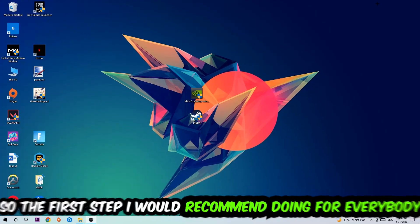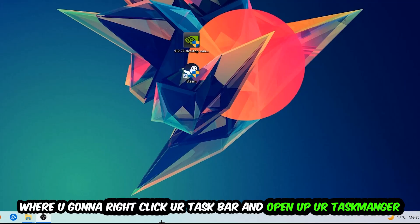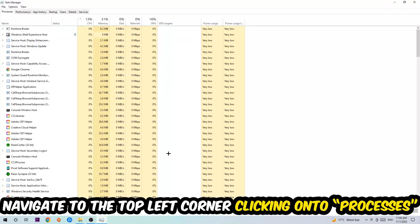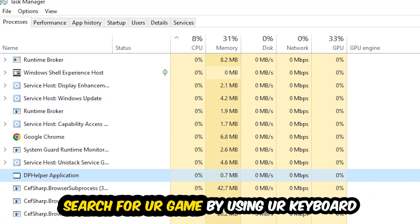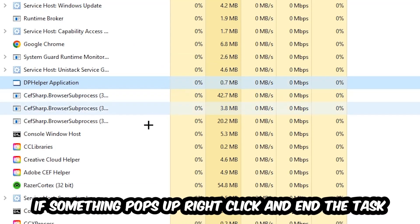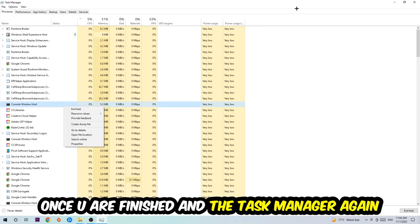The first step I would recommend for everybody is to navigate to the very bottom of your screen, right-click your taskbar, and open up your Task Manager. Once it pops up, navigate to the top left corner, click on Processes, then click one of those processes and search for your game using your keyboard. If nothing pops up you're good; if something pops up, right-click and hit End Task. Then close the Task Manager.